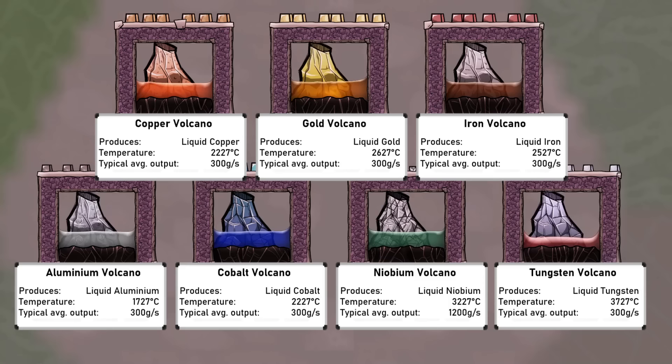The other type of volcanoes are metal volcanoes, which produce liquid metals. The base game has three types for copper, gold, and iron, and the Spaced Out DLC adds a further four: aluminium, cobalt, tungsten, and niobium. The tungsten volcanoes are found on the outer marshy planetoid with the resin tree, and the niobium volcano is found on the outer superconductive planetoid with the magma. Having large amounts of refined metals is extremely useful for building machines, conductive wires, and radiant pipes. Additionally, the tungsten volcanoes can be used to make large quantities of thermium, which is the best metal in the game for overheating, giving a +900 degrees bonus.